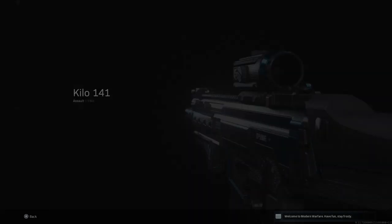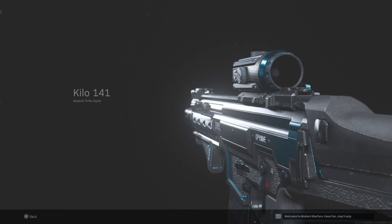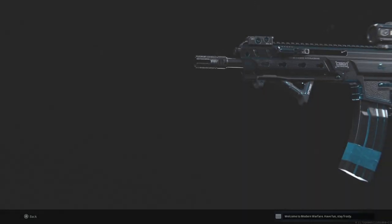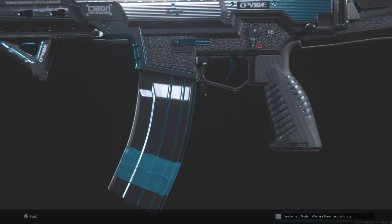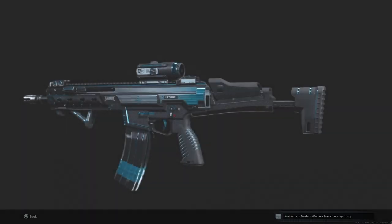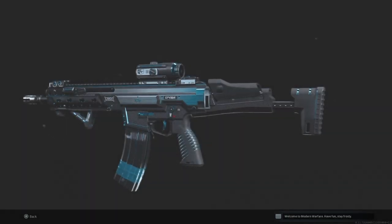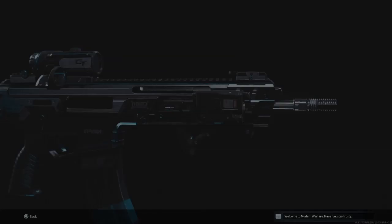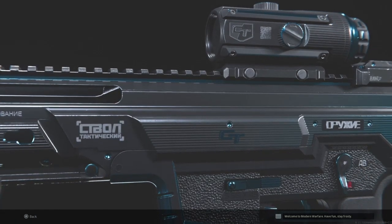This blueprint, as you can already tell from what you're seeing in the background, has a really cool blue chrome-like outline to it. The other thing about this weapon is it's like the laser assault rifle blueprint — whatever you want to call it. It shoots blue tracers and when you kill people they have blue explosions on their body, so it's really cool.